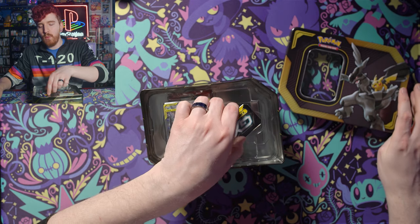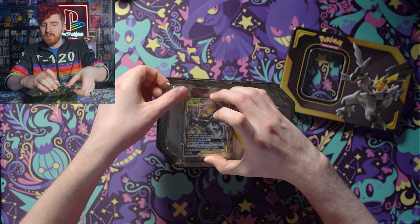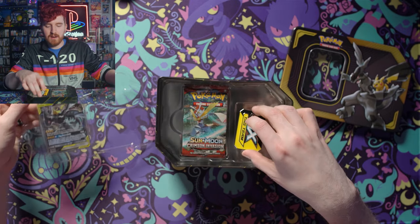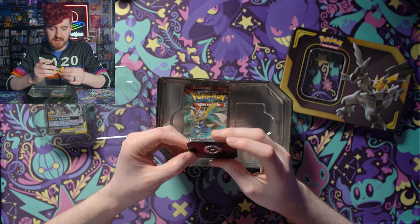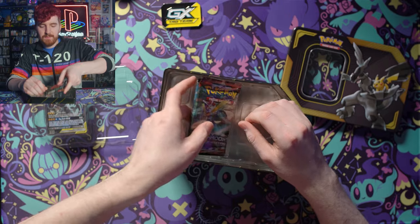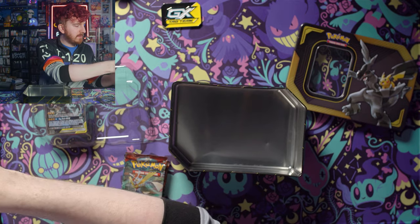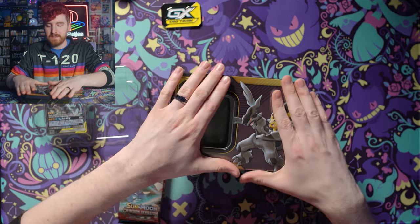So opening up the tin here, I'm already really happy. It comes with a pin — well, it's not a pin, it's just like a coin thing. That's disappointing. If this was a pin, that'd be sick because I keep pins on little pin boards throughout my studio. I can probably glue a pin back to it to use it as such, but for now it'll just go on a set piece somewhere. I keep the plastic separate to recycle it, and then I reuse the tins for storing other things, including Pokemon cards.